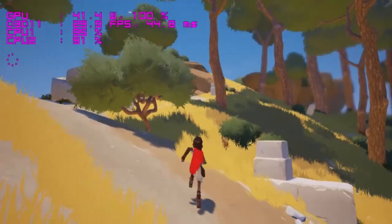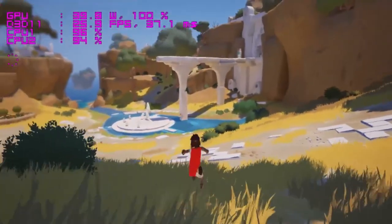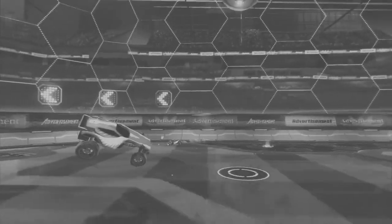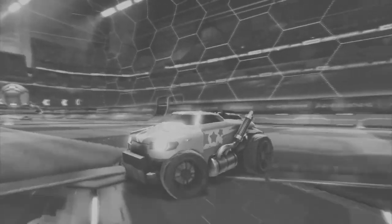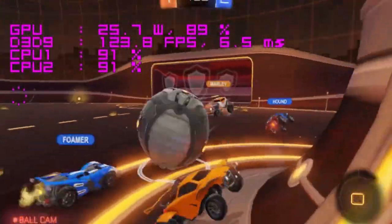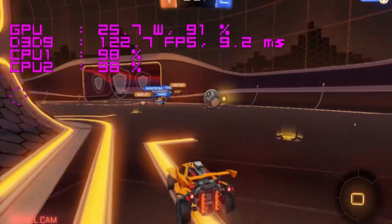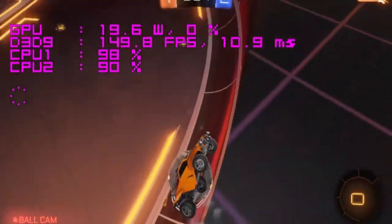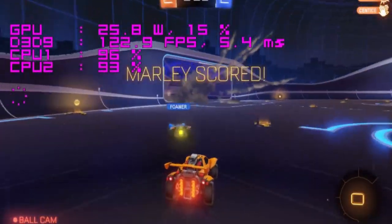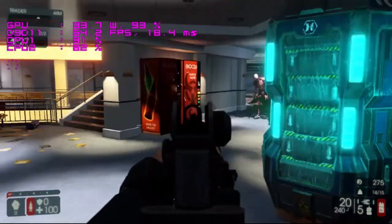Let's get into another indie game with no story or campaign — just a great idea that made it really famous. That's Rocket League, and we're playing at 720p ultra settings getting an insane 120 to 150 frames per second. I'm confident you wouldn't go under 60 FPS even at 1080p. As you can see, I really suck at this game — you shouldn't keep watching this part.